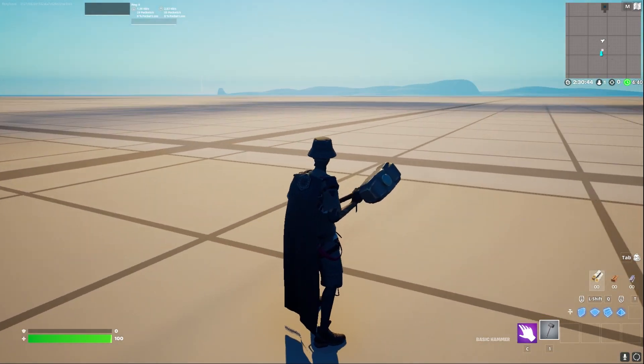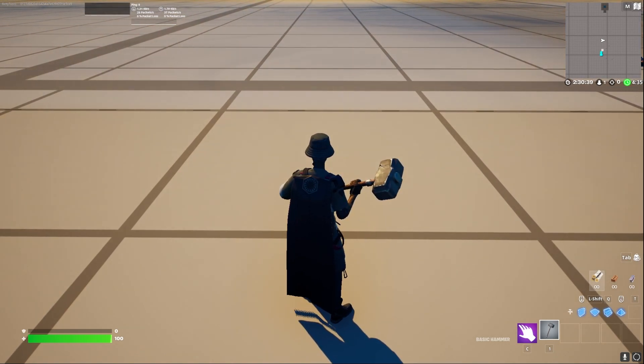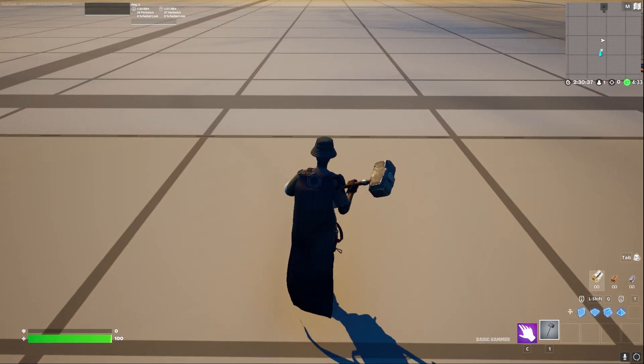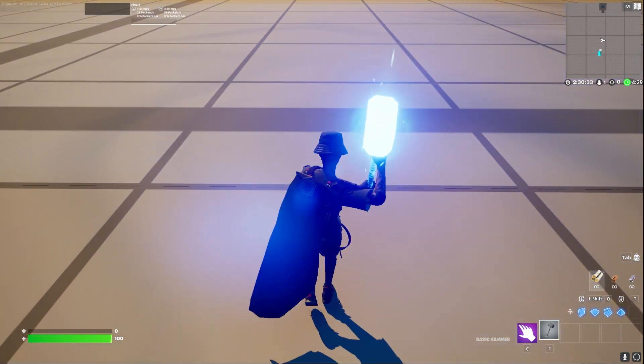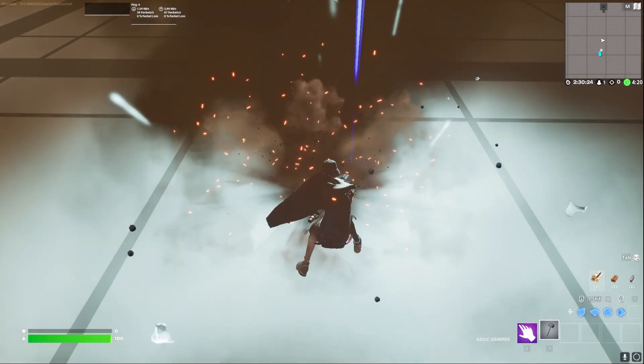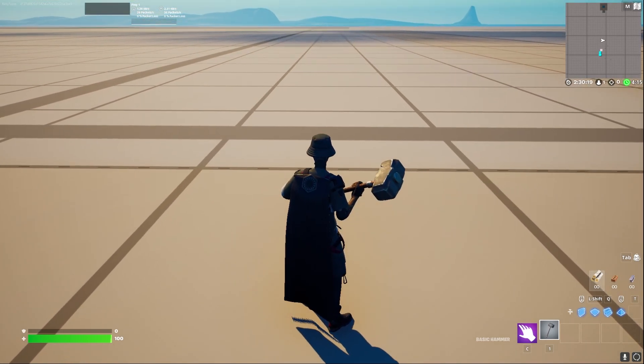Probably one of the most requested ones: Thor's hammer and how to make a lightning effect when you hit the ground. This one actually works quite well. If we punch the floor normally nothing happens, but if we charge up our attack and punch the floor a bit harder, you can see we get a lightning strike as the hammer hits. This is fairly simple to create.